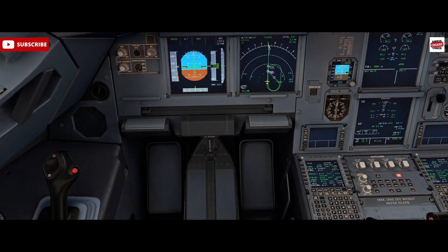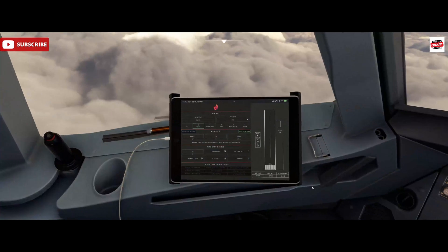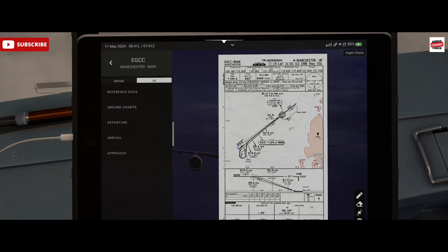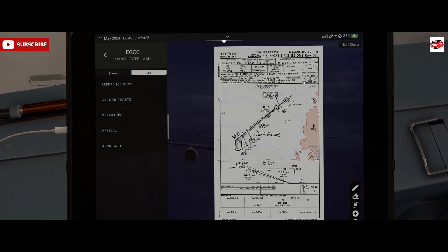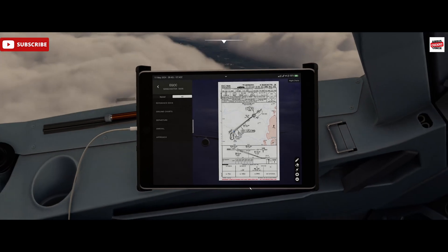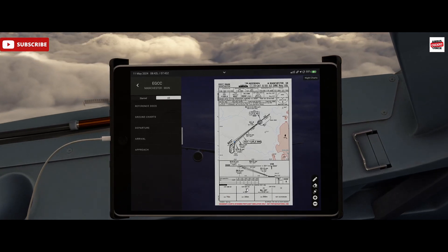Today we're going all the way down, CAT 3B, so if I bring up the approach plate for this particular approach you'll see that we've got no minimums here. We must have an RVR of 75 metres, standard glide slope three degrees, transition altitude five thousand feet, from altitude of three thousand feet, inbound course 052. The data is really important, especially your course. We need to check our heights at these points, and this is where being dual crew, having someone cross-check this information on your approach, is really helpful - something to be wary of when you're operating as one person in the sim.